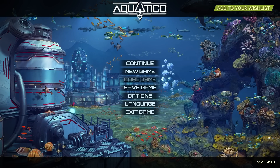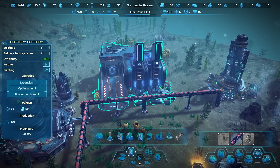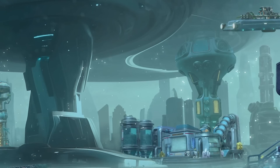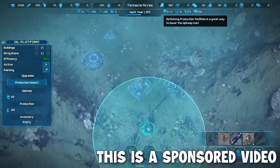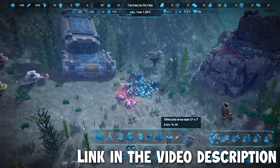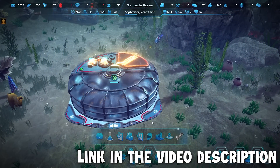Well, this will be fun — a game called Aquatico, where we build a city under the water because an asteroid hit the earth and melted the polar ice caps and we had to move underwater. The game came out today and the developers have sponsored this video. If you want to check out this game, make sure you click on that link to get the game on Steam or on the Epic Game Store.